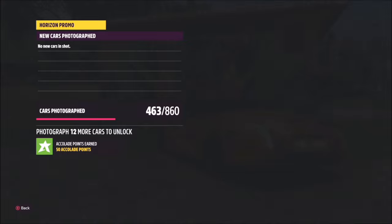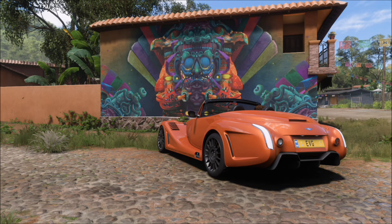Take whichever Morgan you've picked and take a photo in front of the mural. It will pop up two tip boxes: one saying you've taken a photo using a Morgan, and one saying you've taken it in front of Six's Mural in San Sebastian. That will be this week's photo challenge complete.